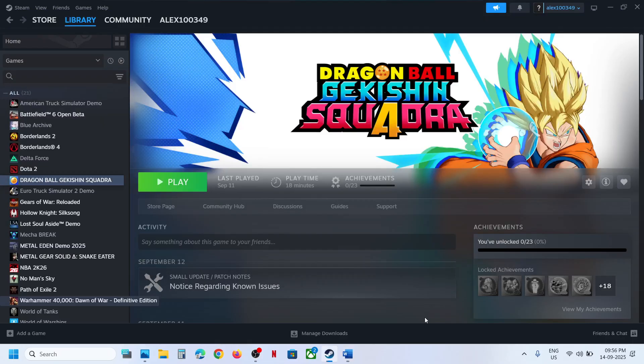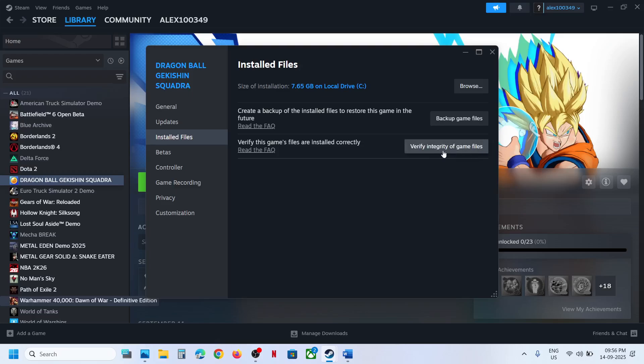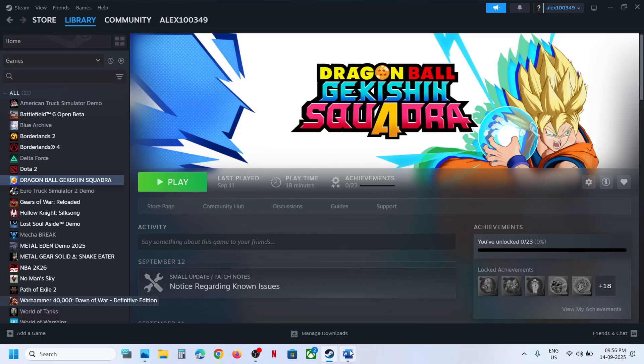The next step is to verify the game files. Right-click on the game in Steam, select Properties, go to the Installed Files tab, and click 'Verify integrity of game files.' Once verification is 100% complete, launch the game and check.